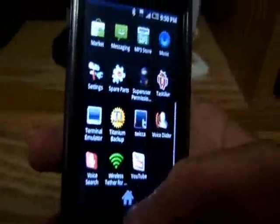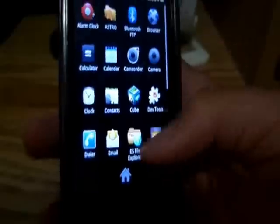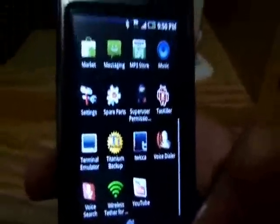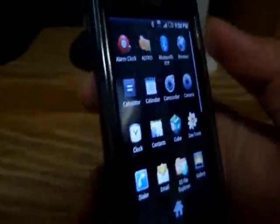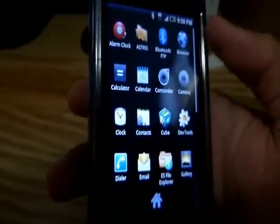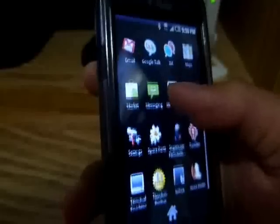These are the apps it comes with. It does not come with Astro or wireless tether — I just downloaded those off the market. If you guys want wireless tether you have to download the APK version, you'll find the link in the description bar. It comes with Bluetooth FTP and the Cube file explorer.